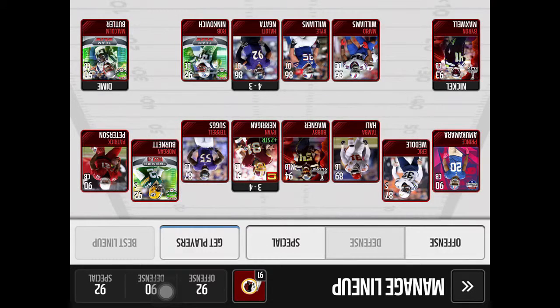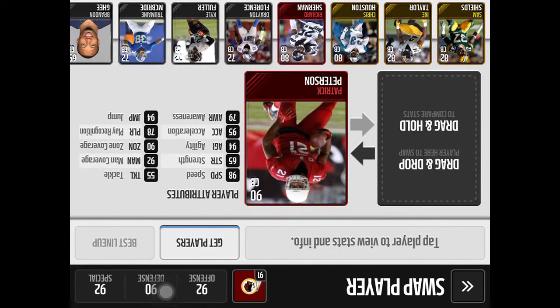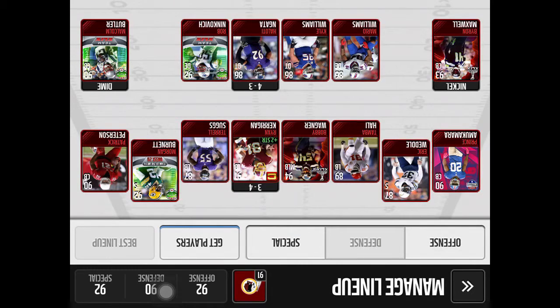On defense we've got Prince Amukamara, Byron Maxwell, and my two cornerbacks — Patrick Peterson and Malcolm Butler. Let's look at Patrick Peterson: 98 speed, which is really useful for a cornerback. 94 agility, 55 tackle — that's okay for a cornerback. Zone coverage 90, man coverage 90, 94 jump — he's great.